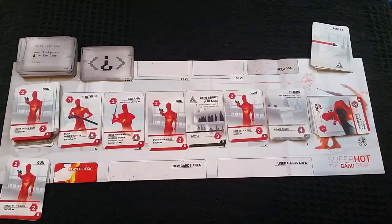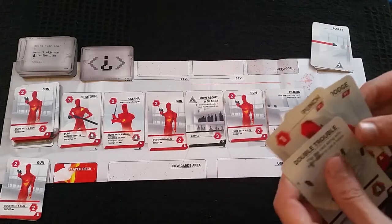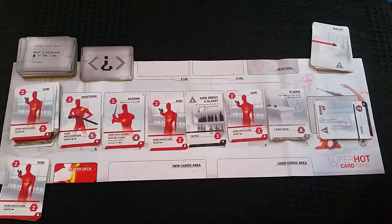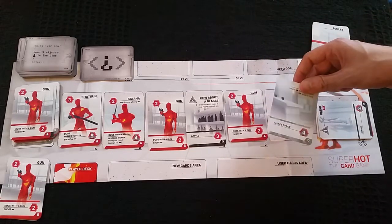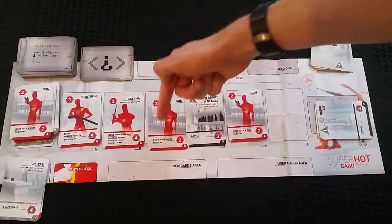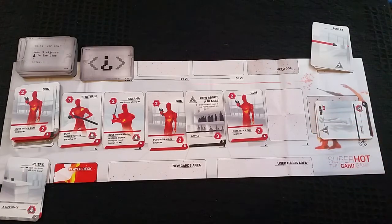Now we're back to step one of choosing whether to move or wait. If I choose to wait, I can look at my hand and discard any cards I want — except bullets — into the obstacle discard pile. Then I take the first card from the line, and it goes into the player discard pile. At that point I skip straight to step six, the obstacle abilities phase, do all the bottom-card abilities, refill the deck, and go on to the next round.